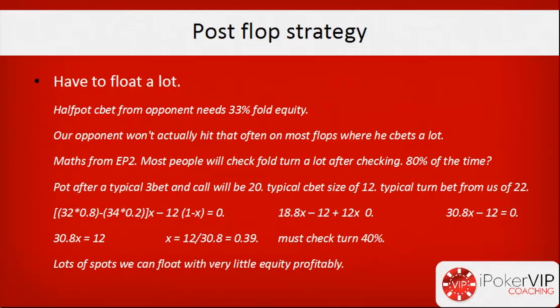Moving into our post-flop strategy, a lot of it revolves around floating. Unpaired hole cards only make a pair 33% of the time in Hold'em, so the vast majority of the time we're going to miss. We want to float because our opponent is going to c-bet a lot — if he free bets to 10 and we call, the pot's about 20, and he'll bet like 11-12, needing us to fold about 33-36% of the time. If our fold-to-c-bet is any higher, he can bet any two cards and show a profit — we don't want that.